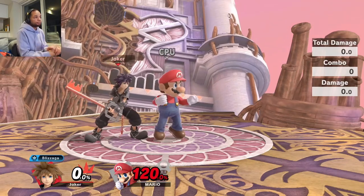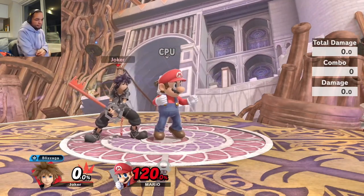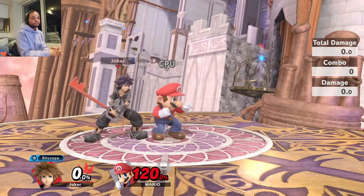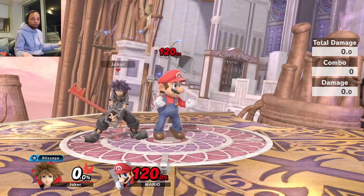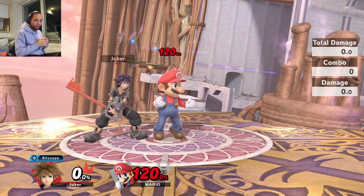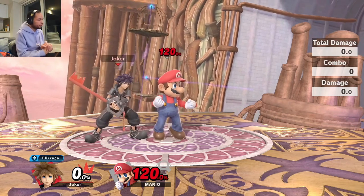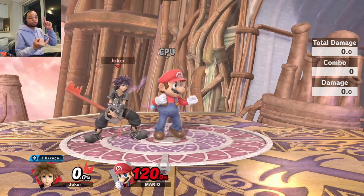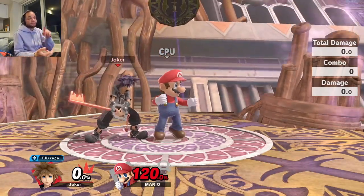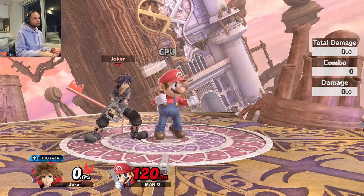That'll conclude this part of the Sora guide. Thanks for watching — please like, comment, and subscribe. In the next video, we'll be covering the infamous nair and fair loops, nair slash fair ladders, advanced combo theory, and how character weights affect your combos. See you then.